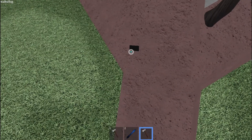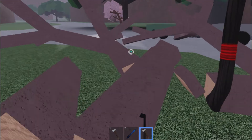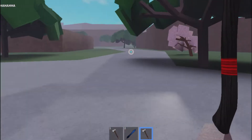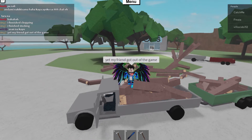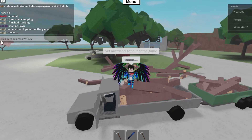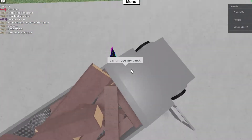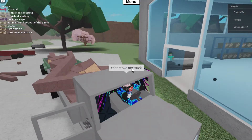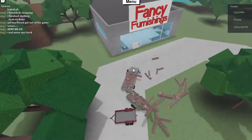Cut those trees! Lumbo lumbo, cut those stem and base parts so we can cut all of them. Look at those square holes — they're going down. I'm a lumberjack! Okay, I finished it and my friend just got out. We're just gonna deliver this to my house — let's go to my truck.